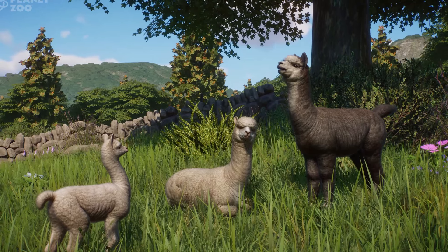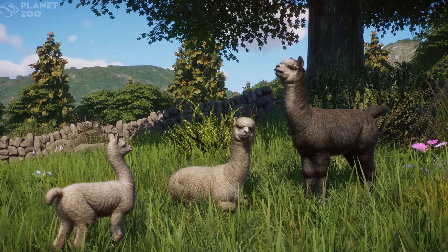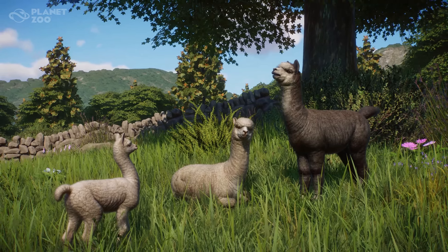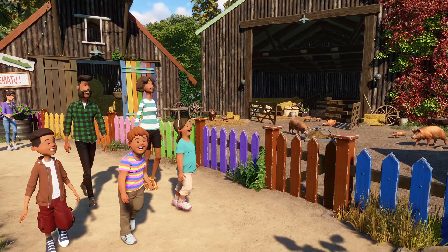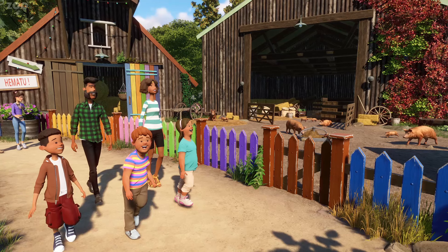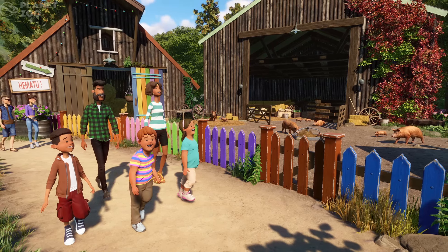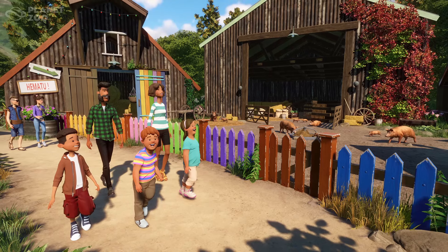Heyo zookeepers, experience the rustic charm of the countryside in Planet Zoo Barnyard Animal Pack. Arriving April 30th on PC alongside free update 1.17, and coming in a future update to Planet Zoo Console Edition. So that is very important to note — it is not coming out on console right away, but it will be a future update for the console version. The pack will feature seven highly requested animals alongside over 60 new scenery pieces, as well as a brand new scenario.